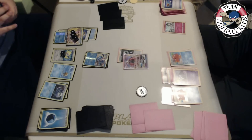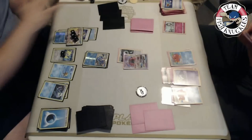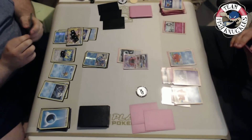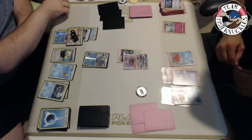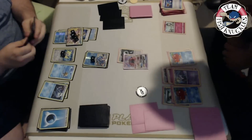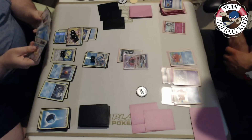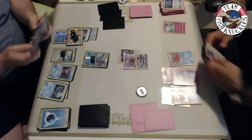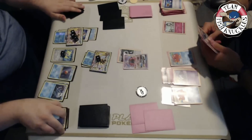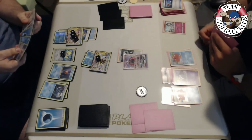We can actually win next turn if we get a Greninja Break - hit the bench Ralts then the other Greninja Break Giant Water Shurikens the active, pick up the energy, do 110 plus 60 for 170. There's Energy Drive for 40. On my turn we put down the Greninja, Starmie comes down. We should definitely win right now but I don't see it straight away unfortunately. A Greninja Break comes down, we use Giant Water Shuriken, we hit the active for 60.